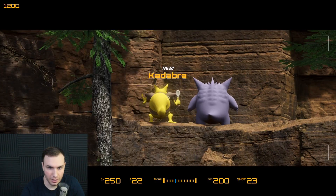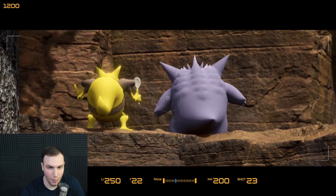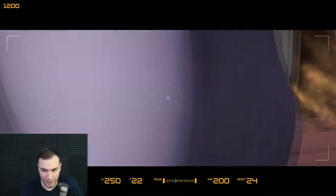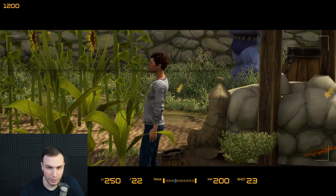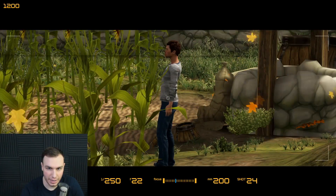We got Gengar and we got Kadabra added to the Pokedex now. Look, they're doing like actual attacks and stuff. Are they fighting? We're going to get a little closer — I hope I don't scare them away. Oh, I jumped really high. Alright, we're up here with the Gengar and stuff. What? There's actually people here, and the Champs are helping them collect pumpkins. Can I take a picture of this dude? He's kind of handsome looking.